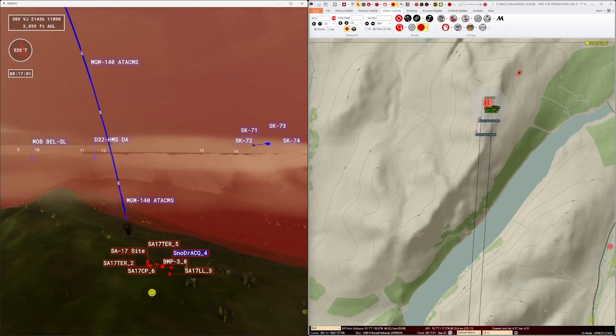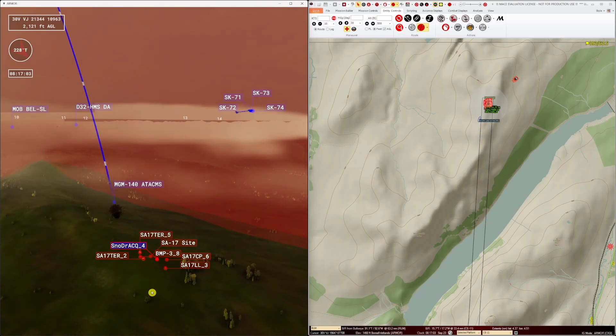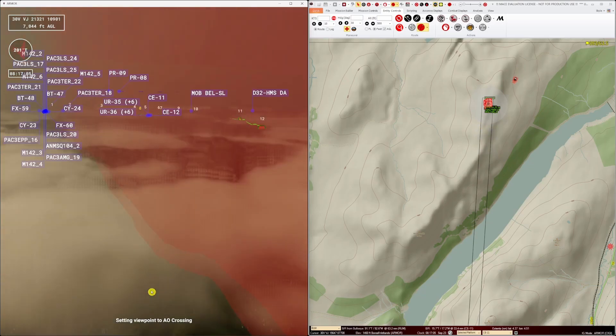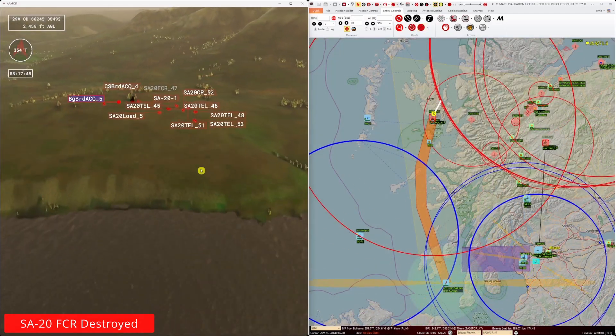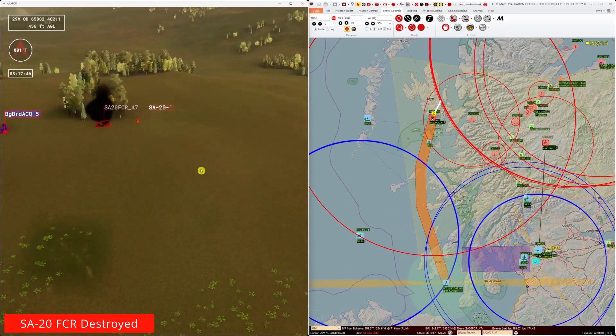The HIMARS have missed the target. It's a good job we planned to avoid the SA-17 site. However, at least the SA-20 site fire control radar is down.